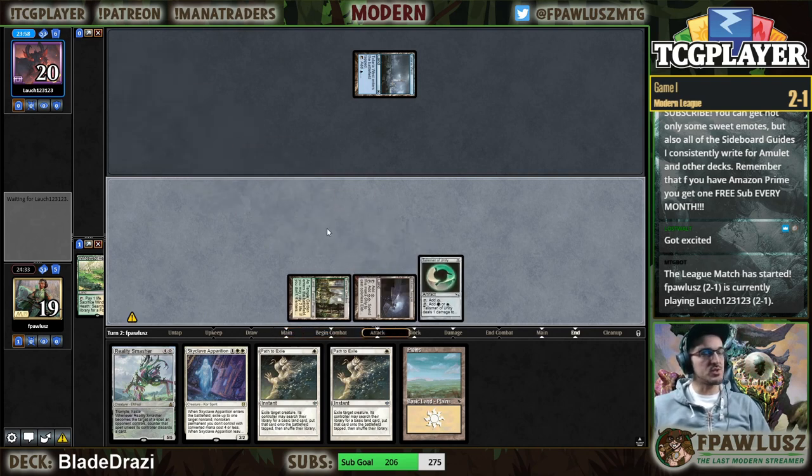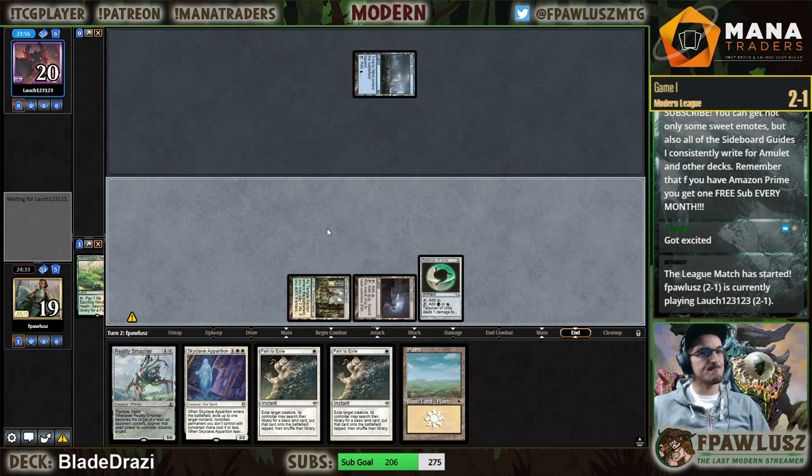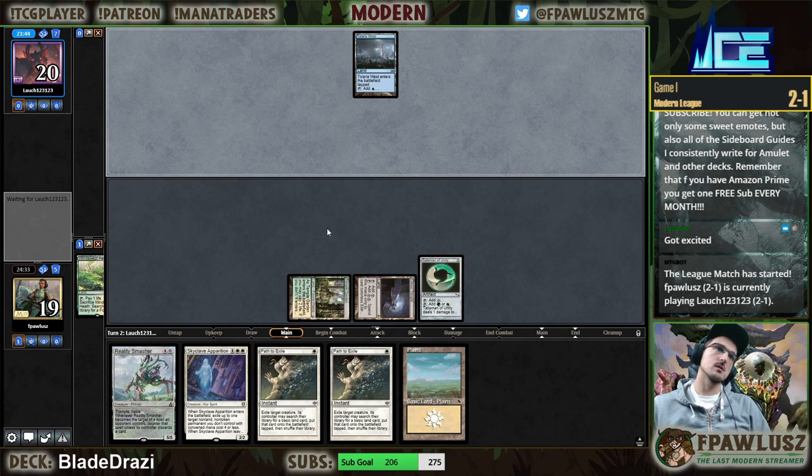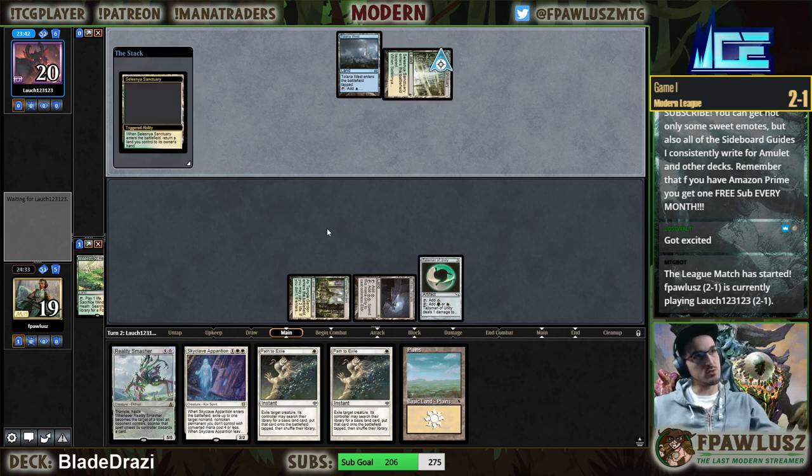We do get to smash them next turn, but that would tap us out — I'd much rather find the Thought-Knot. They can't draw it here, which is good for us. I'm probably gonna slam an Eldrazi regardless.